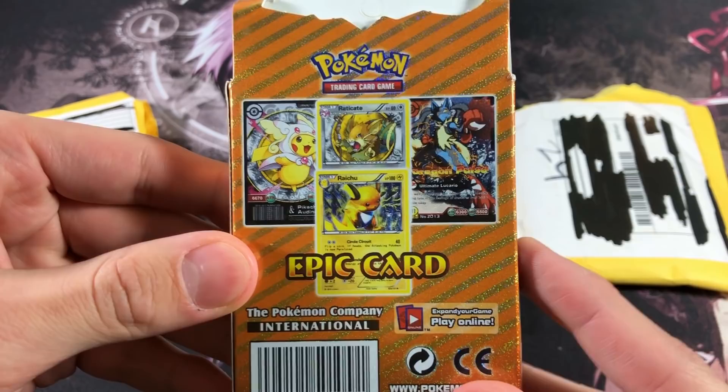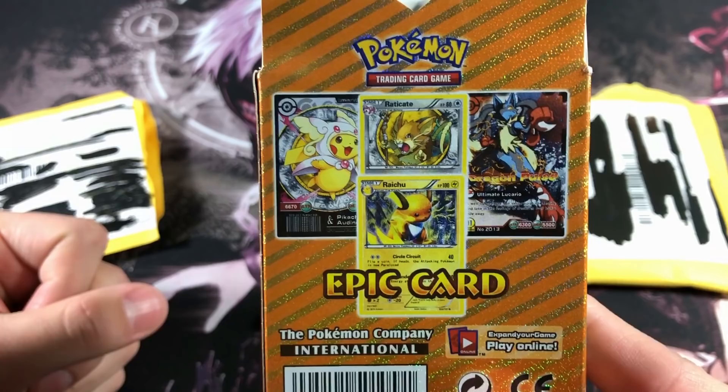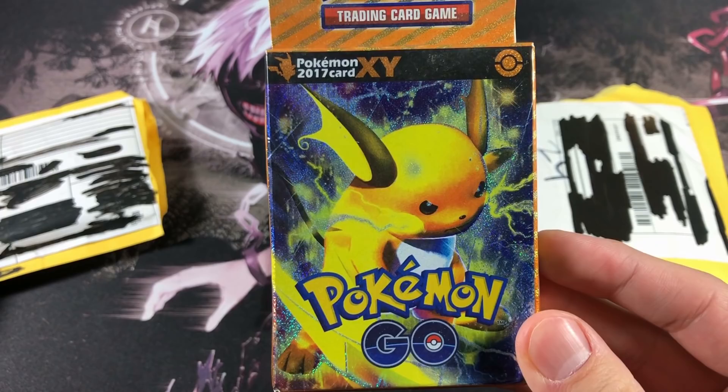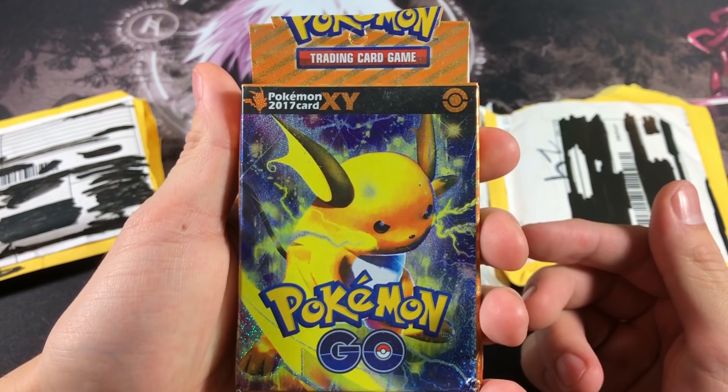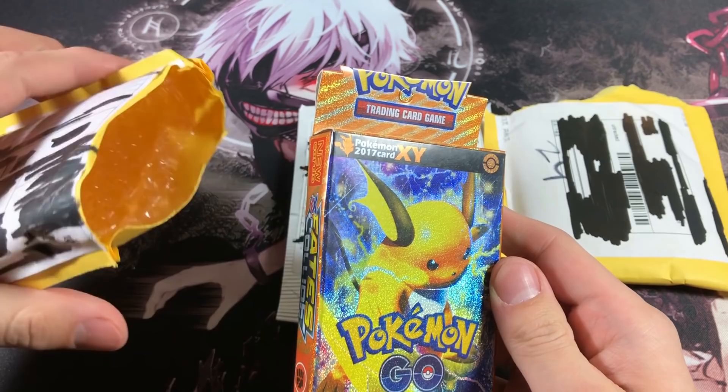Instead of typical fake cards, we have a mega Audino, Pikachu, a full art Lucario, and a Raichu with never-before-seen artwork — I've literally never seen that artwork before. On the front we got Pokemon XY, 2017 — you guys are late because we're already going into 2018. These are clearly fake because on top the Pokemon logo is cut off — actually that was my fault when opening the package.